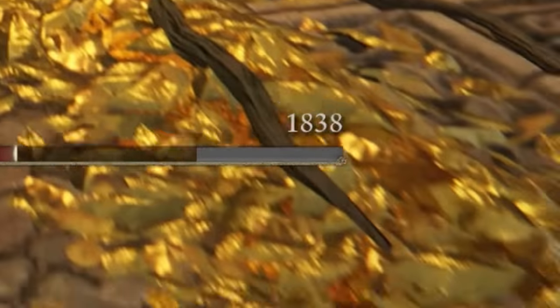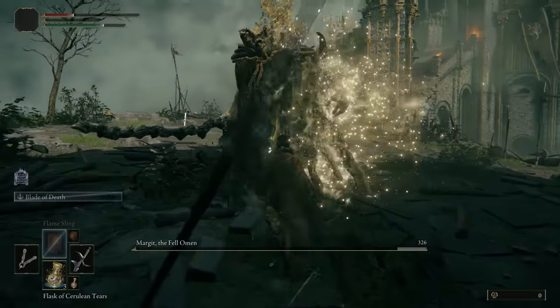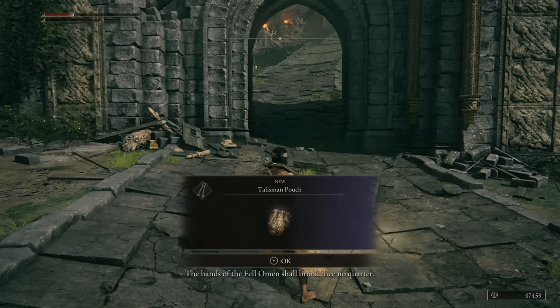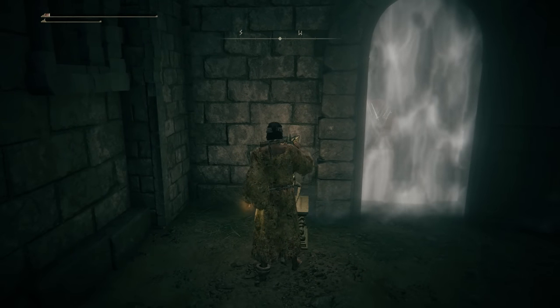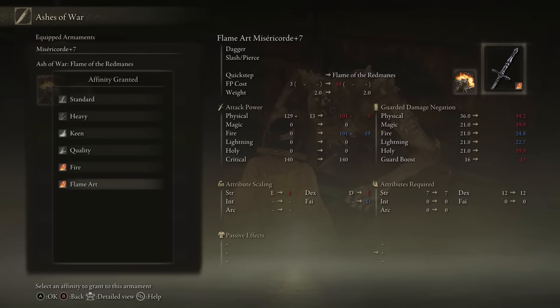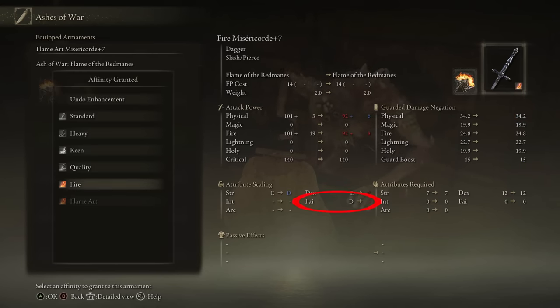If you went on the trip to obtain the Black Knife at the start of the game, killing Margit is going to be really easy. After killing Margit you can enter Stormveil to pick up the Misericorde, which is located right in Stormveil behind a fog wall requiring Stonesword Keys. Rush to it and get it, then put the Flame of the Red Mane ash of war on it. Make sure to give it the Flame Art affinity — an option now that we picked up the Red-Hot Whetblade. Flame Art will make the dagger scale with Faith and deal fire damage, which is exactly what we want.